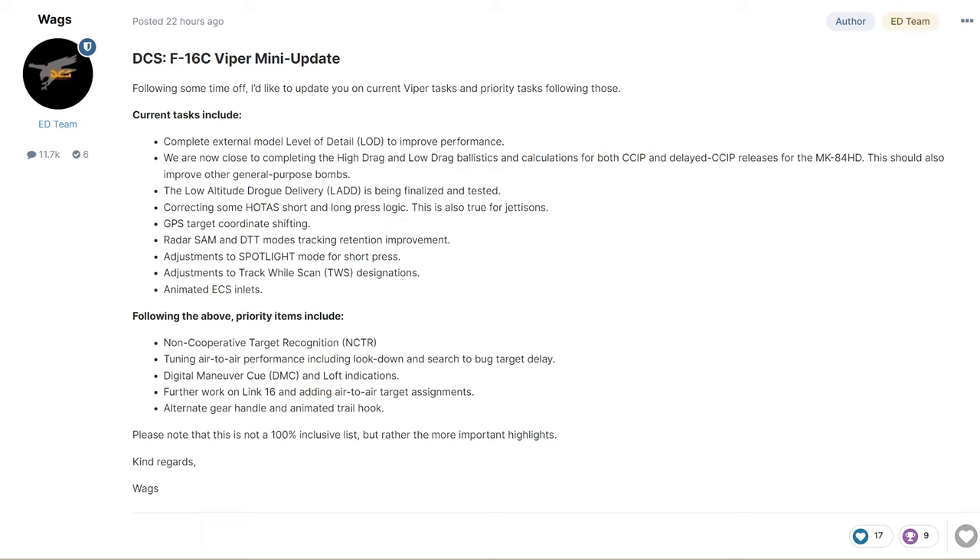We have GPS target coordinate shifting. Next is the radar SAM and dual target track modes tracking retention improvement. While flying online, I haven't really seen any issues with the radar SAM or dual target track modes, but any improvement is an improvement for me. Next is adjustments to spotlight mode for short press. I've been having some issues with spotlight mode with the latest open beta — sometimes if you're bugging a target and you lose track, the FCR becomes stuck in the spotlight mode, that 10-degree azimuth, and you actually have to change the azimuth to get it out. So hopefully some improvements come with that.